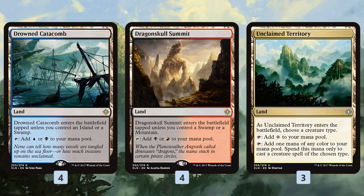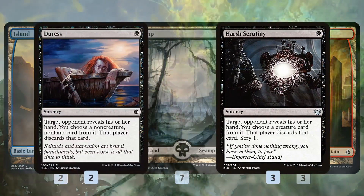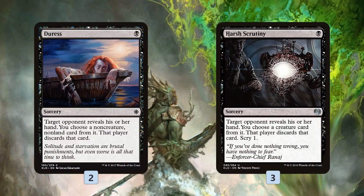For the mana base, we get a bunch of buddy lands, the reprinted Ixalan checklands, Drowned Catacomb, Dragonskull Summit, three Unclaimed Territories to help cast our pirates, and a bunch of basic lands.